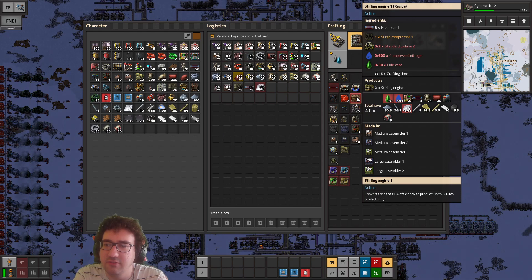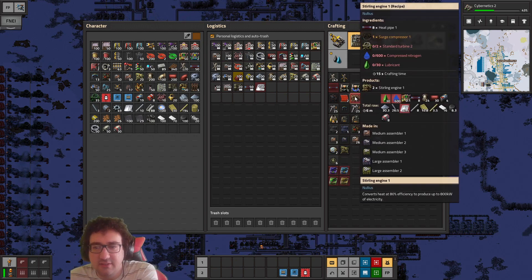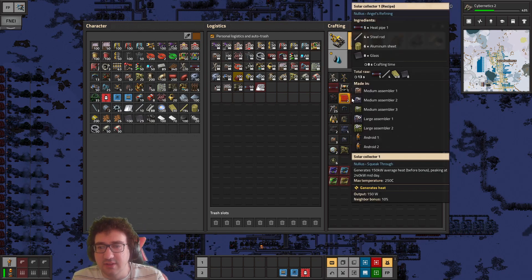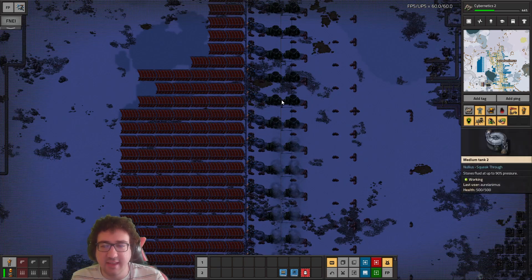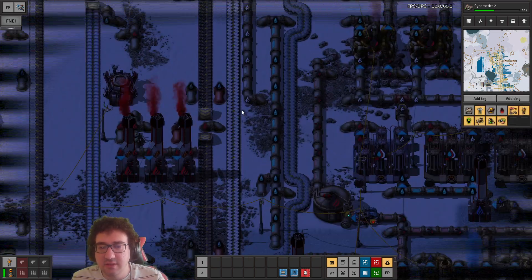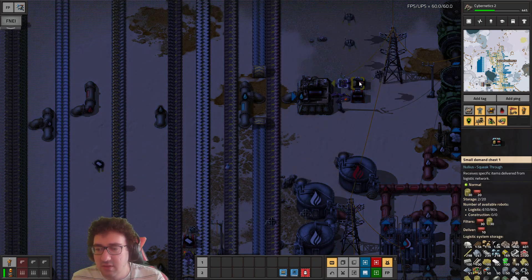Just make a bunch of these guys — if we compress the nitrogen, yeah, let's try this. We could just use a bunch of these together. It's not great but we could place it wherever we don't need the water setup. It's infinitely scalable — I kind of like it.